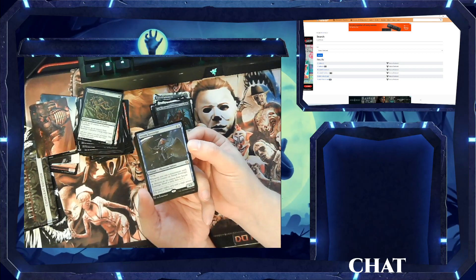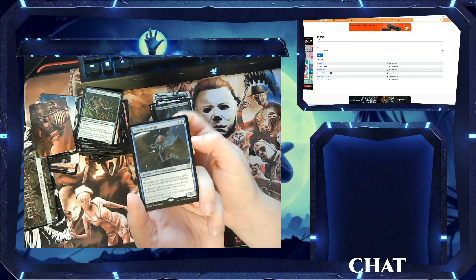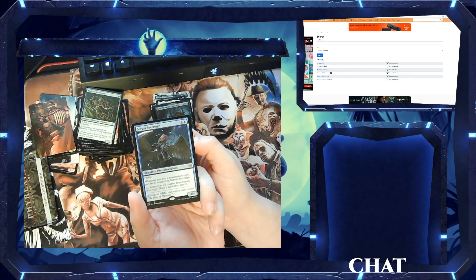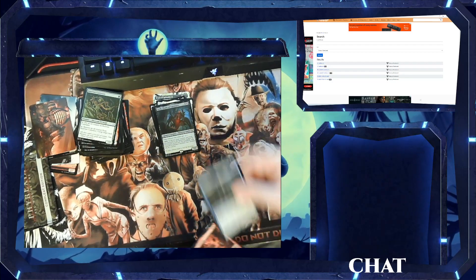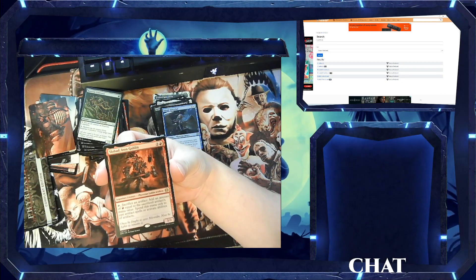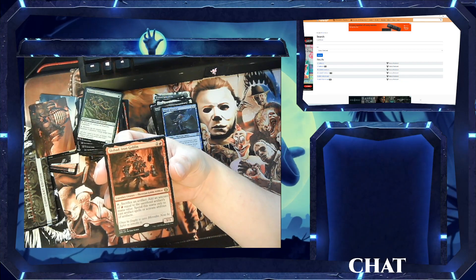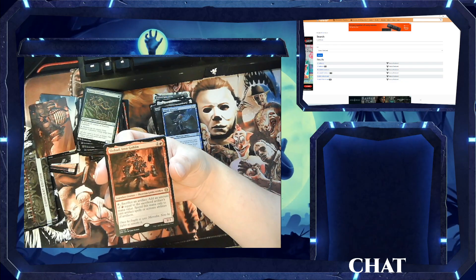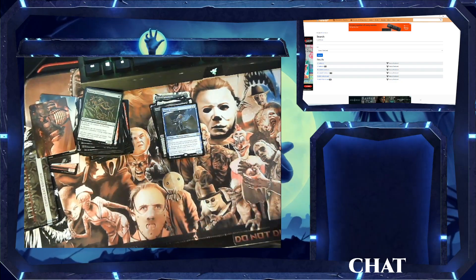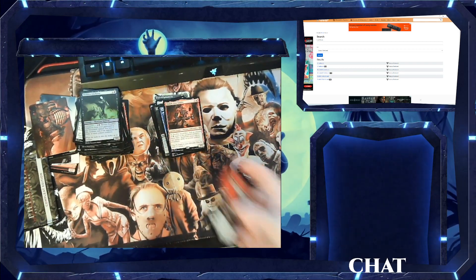We got Serum Sovereign — a 4/4 five-drop flyer. When you cast a non-creature spell, put an oil counter on Serum Sovereign. For a blue mana, remove an oil counter from it: draw a card, then scry 2. Not bad. Then we got Slobad, Iron Goblin — a three-drop goblin artificer, legendary creature, 3/3. Tap, sacrifice an artifact: add mana equal to that artifact's mana value. Spend this mana only to cast artifact spells or activate abilities of artifacts. Not bad. And we got a foil and then a junk card. Not doing too good.